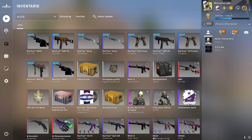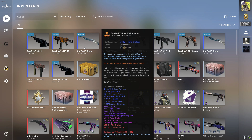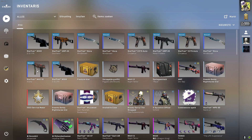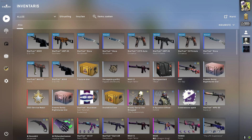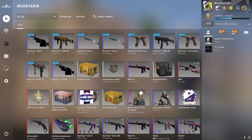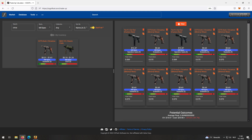It's a trade-up for the Snakebite case, maybe getting an AK Slate stat track. You can see all the M249s here, Windblowns, and we're also adding in a little Metal Flowers and an Aloha, which means we'll be able to get the AK Orbit MK01.